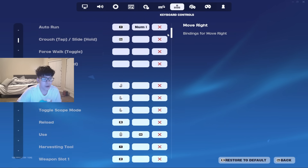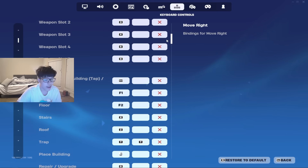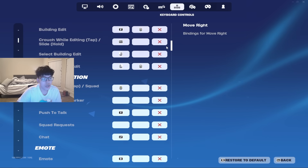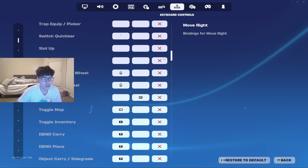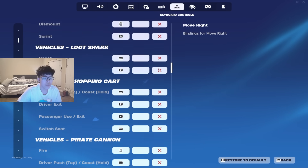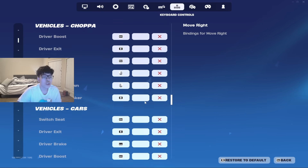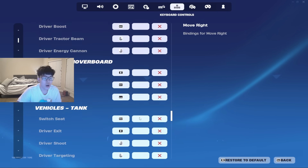Here are my keybinds. I use C to spray, harvesting tool on one through six. I do use F binds — scroll reset and emote. I'll scroll down slow so you guys can pause the video if needed. Here are the rest of my keyboard settings.